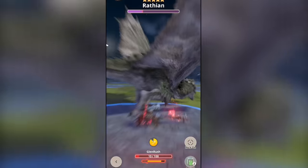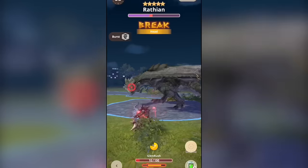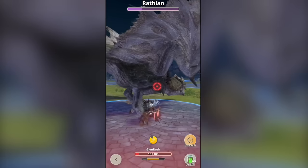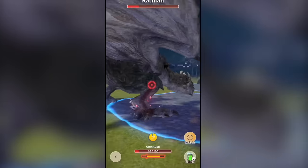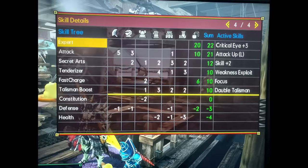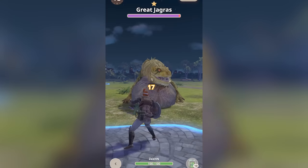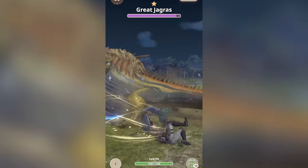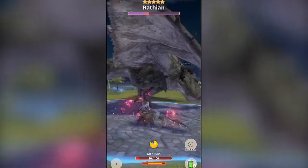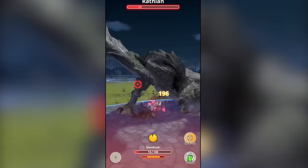Monsters can also roar to varying degrees of volume, but if it's loud enough, your hunter will be stopped in their tracks and forced to cover their ears, leaving you open to attack. To avoid getting stopped, you have two options. You could grind for armor that has the skill earplugs — you'll need earplugs level 3, 4, or even 5 to really see a difference in gameplay, but the lower levels will negate weaker monster roars, so it doesn't hurt to have them. Another way to avoid monster roars is to dodge through them. If you time it perfectly, you'll be able to dodge right through a roar — but I mean perfectly. Glenn is a high-level player from Singapore and he tried to get me some b-roll of this, and he failed multiple times. The timing is precise.